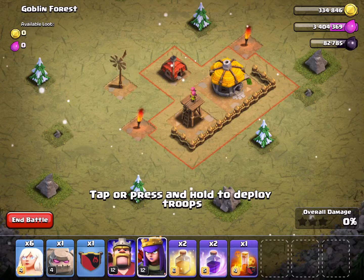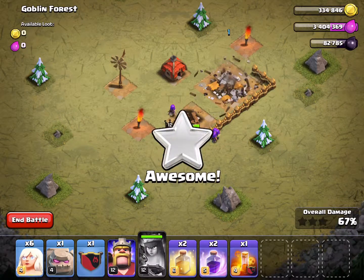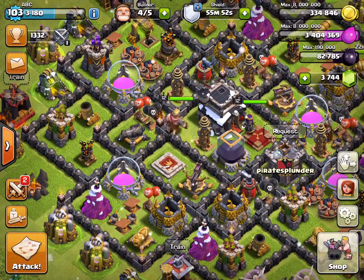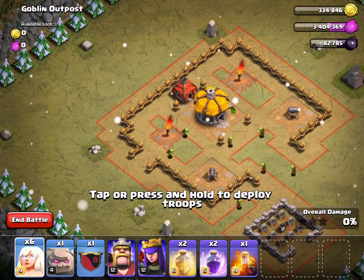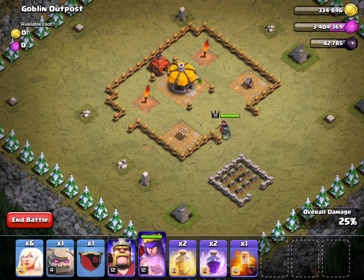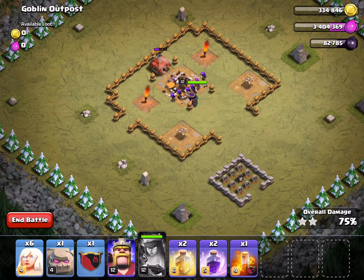Goblin Forest has one archer tower, so I'm just going to try to knock it out quickly. My queen is level 12, which is decent. Obviously you can do this a lot better with a higher level queen, but I should be able to get through most of these pretty easily. Level three is called Goblin Outpost. When I get to higher levels I'm going to need more healers, but I'm going to see how far I can get without using any.